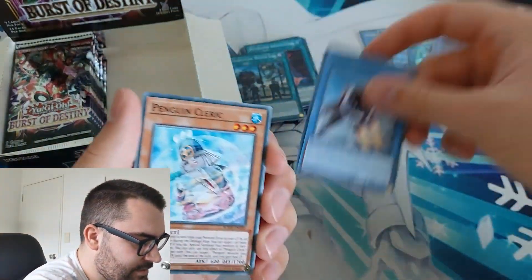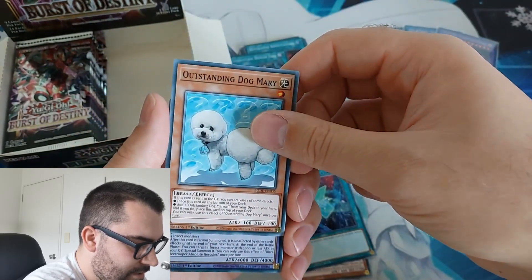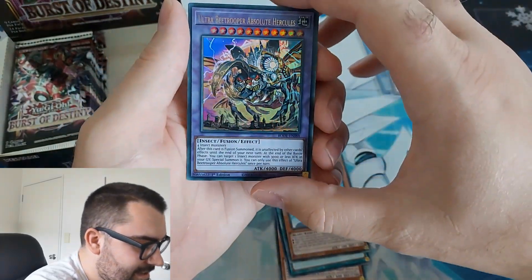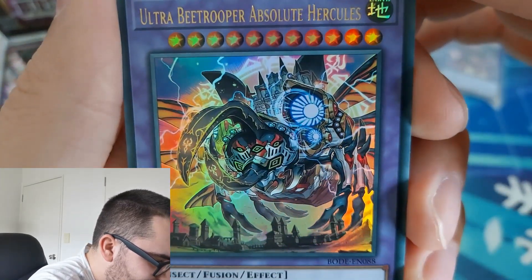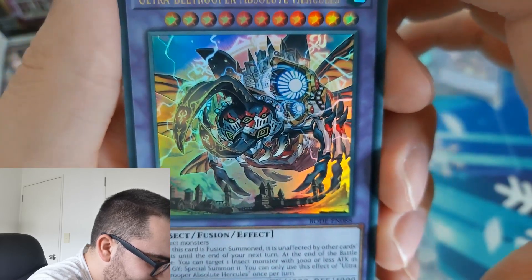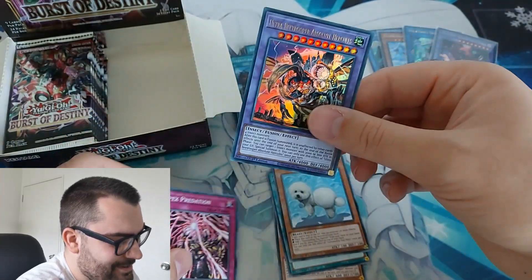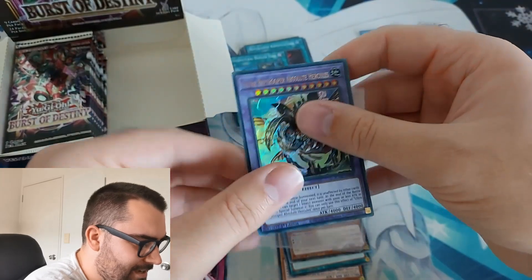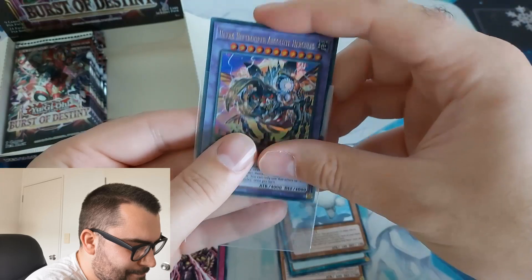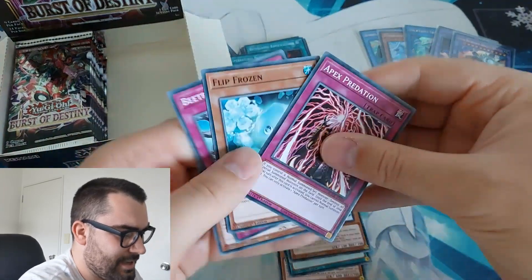Transonic Bird, Penguin Cleric, Cross Swipe, and Ultra B-Trooper Absolute Hercules — nice! Wow, look at that card. That is really... I'm lost for words. That's awesome artwork, that is so cool. I don't know that this is going to be a great card — I think it's more of a super poly target for if you're going against B-Troopers. But still, we will take it. Hey, we got Destroy Phoenix Enforcer, so I can't really be too mad.